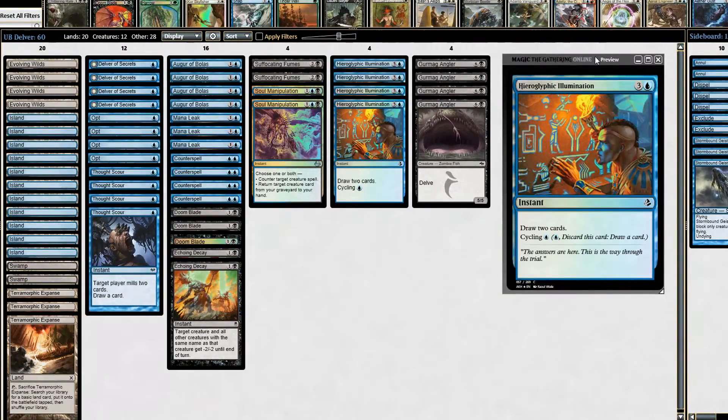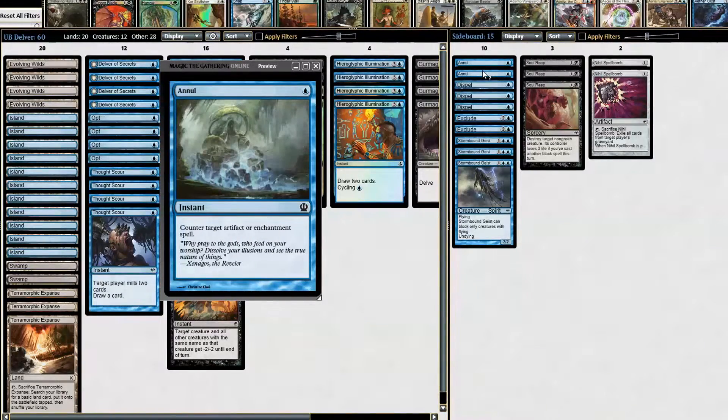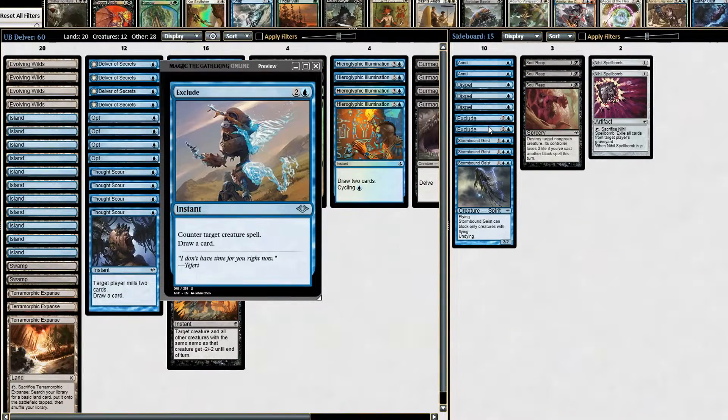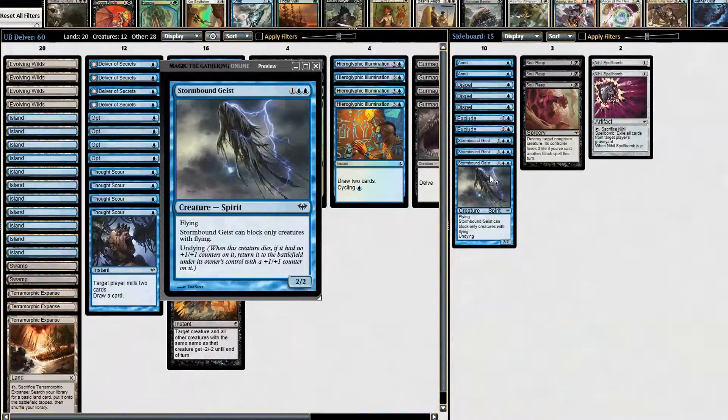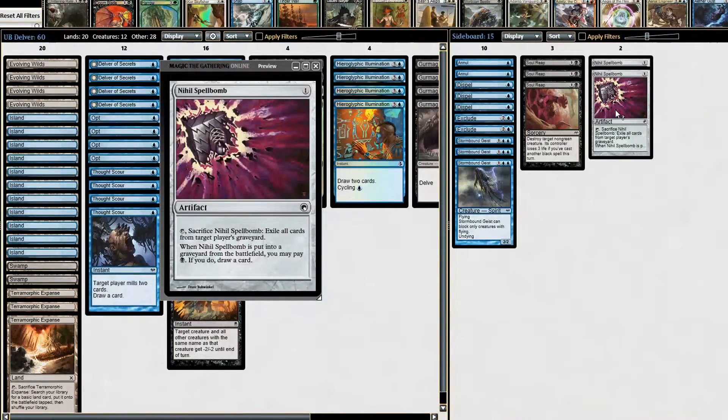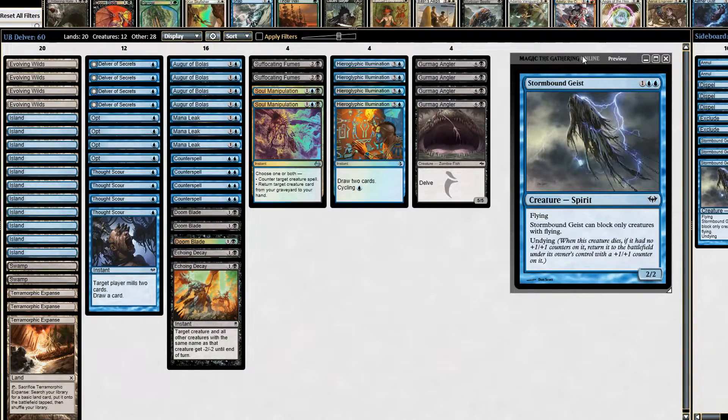Moving to the sideboard: two Annuls against artifact or enchantment-based decks like Affinity and Boggles. Three Dispels against control decks. Two Excludes against creature-based strategies. Three Stormbound Geists against Faeries — also great against Mono-Black Control, as the undying trigger lets us eat edict effects. Three Soul Reaps in case we're up against black decks, since Doom Blade doesn't hit black creatures — we swap out the Doom Blades for Soul Reaps. Two Nihil Spellbombs for graveyard hate. That's the deck — let's hop into some games.